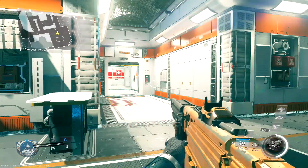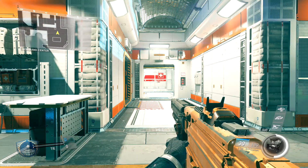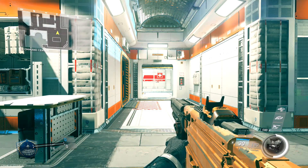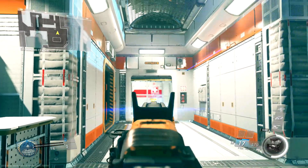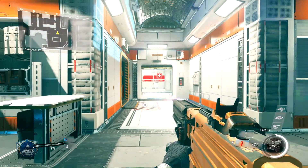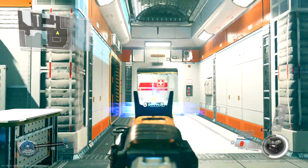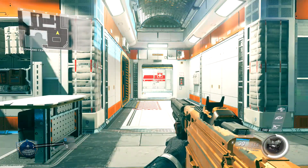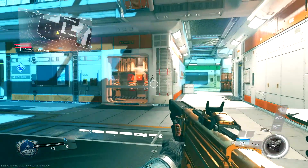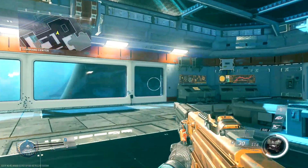Now for starters, when you aim down sights and when you hip fire, your fire rates are actually different. Let me demonstrate with this next in-game audio clip. As you guys can hear, when you ADS the fire rate goes a lot faster — it's kind of more of a Type 2 — and when you hip fire it becomes a much slower firing rate.